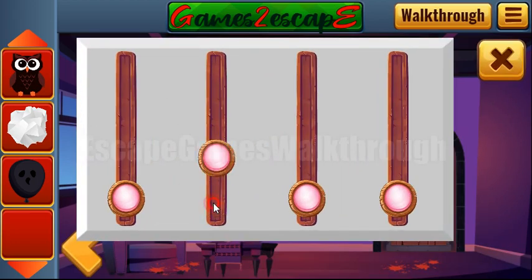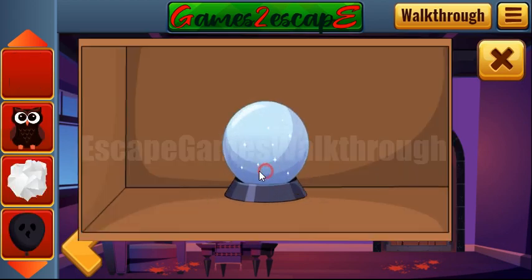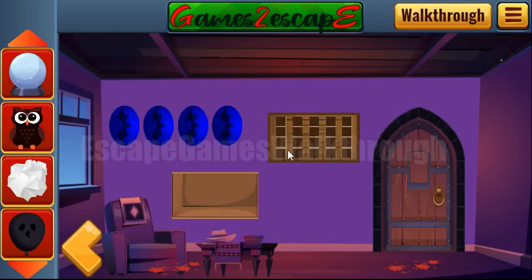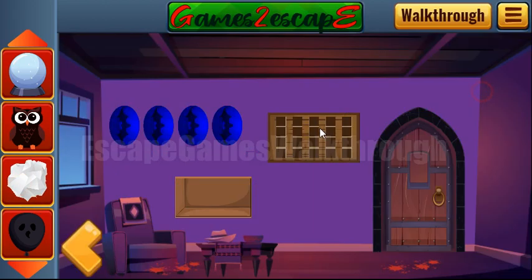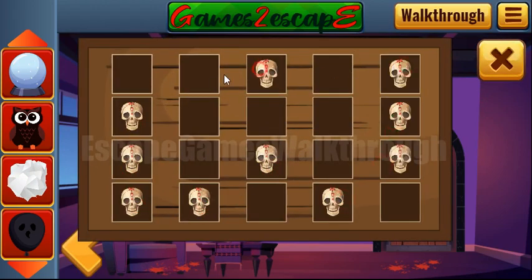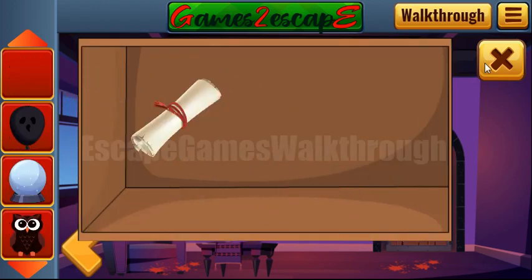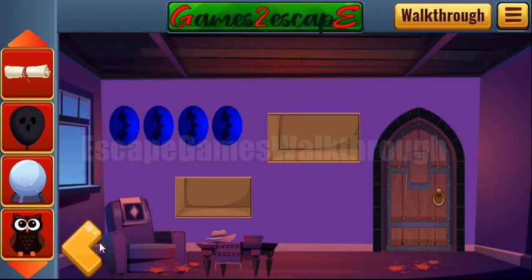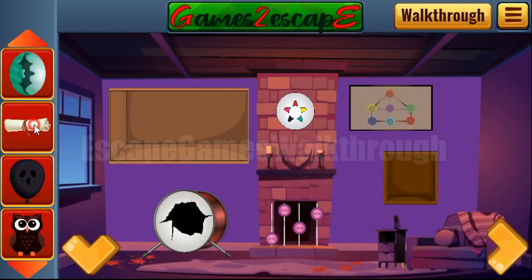One, four, two, and three. One more crystal ball. Here's a pattern that we have to repeat right here with the skulls. We've got one more balloon and one more scroll. Going to step back — here's the place for the crystal ball. Now let's look at this hint and we will use it later.